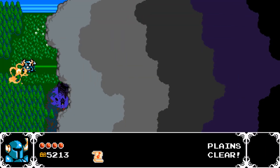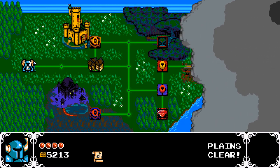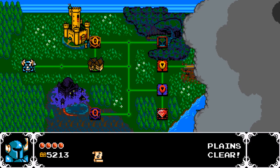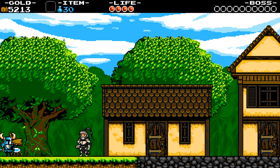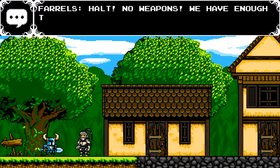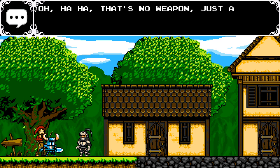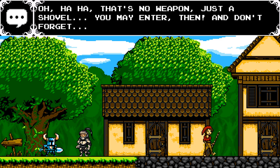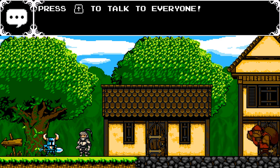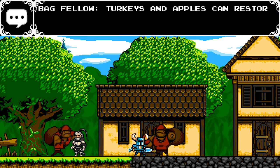We succeeded in the Plains — fantastic. Now the world map is open to us and we can travel around and see all manner of things. First things first, though — we're going to the village. And you really can talk to all these people.